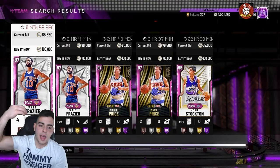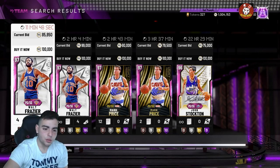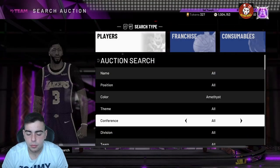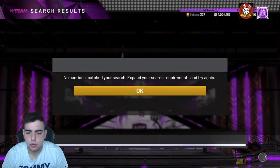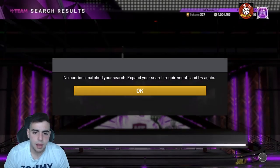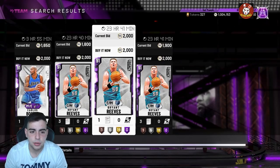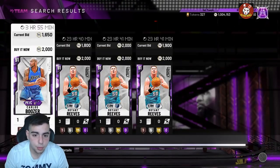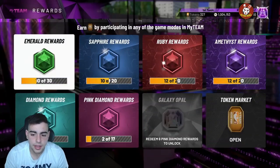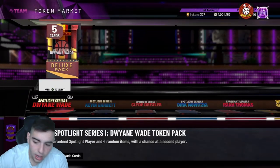Right now overall: sell your cards, get on the amethyst filter, get on the diamond filter. Fill up your collections, get those tokens up — the token market update is probably two weeks out. Stack your MT for Friday, get ready for new content which can drop at any time with 2K. Hope you guys enjoyed the video — stay tuned for more content, that's all I got. Peace.